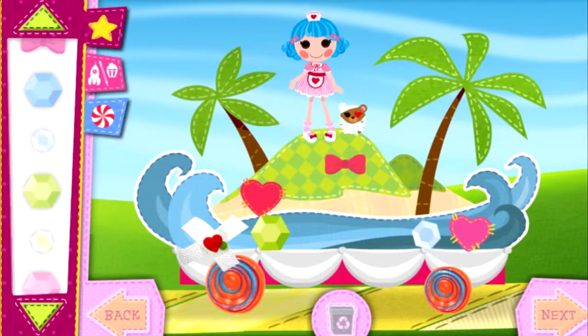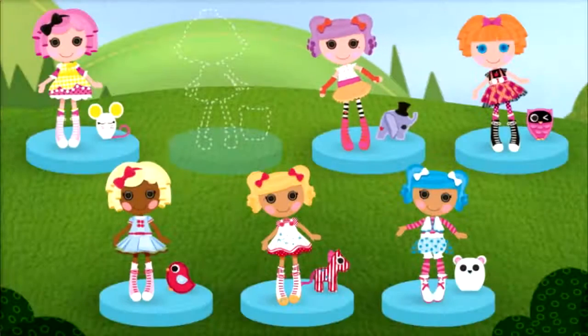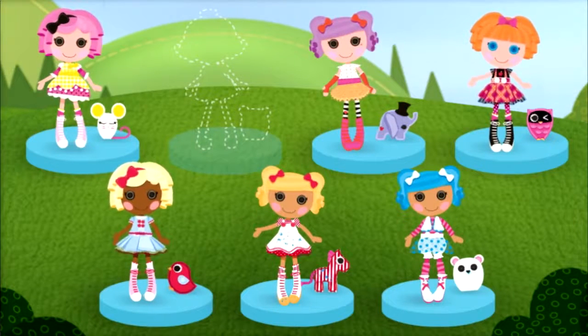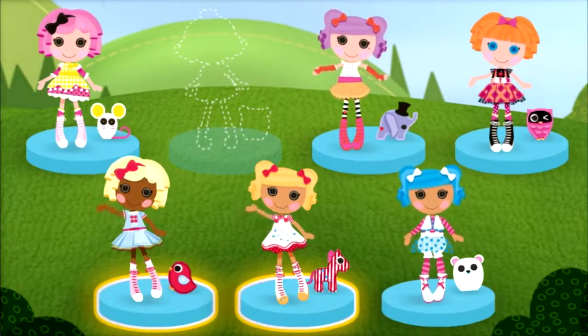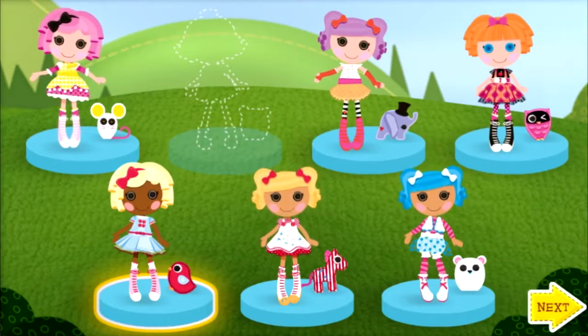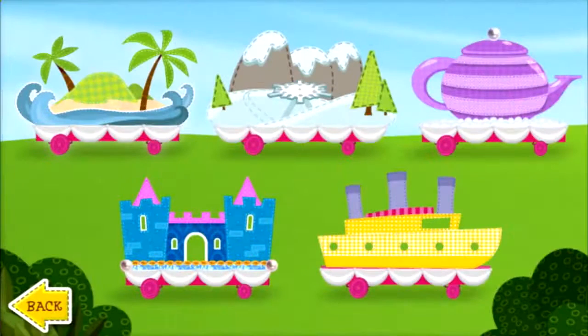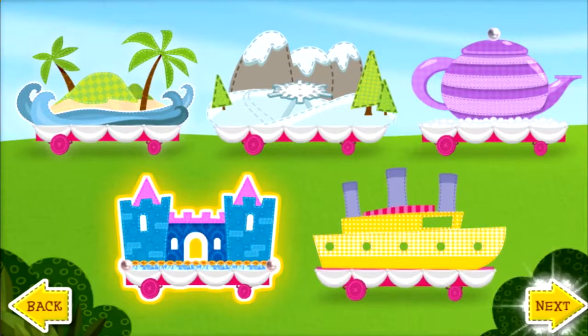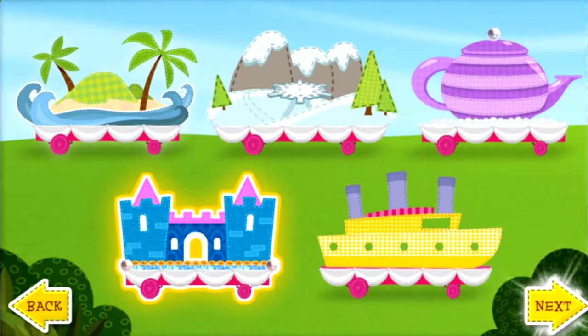This float looks so good! Who should we choose for the next float? Click the friend you want to choose. Dot Starlight. Wonderful choice! Which float do you want to choose now? Click the float you want to decorate. When you're ready to start decorating, select Next. Wonderful idea!